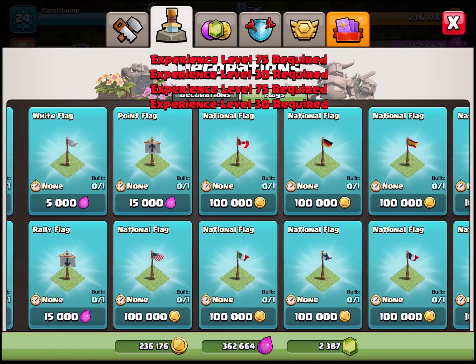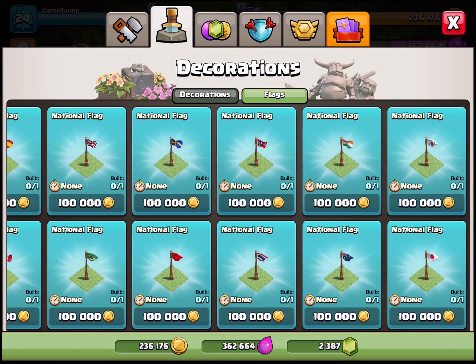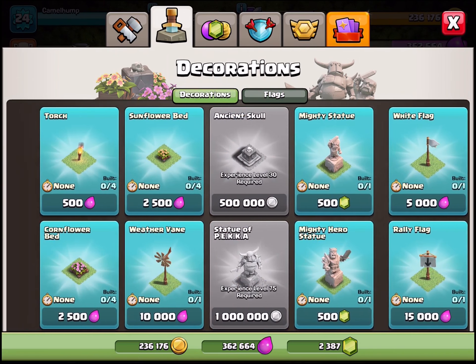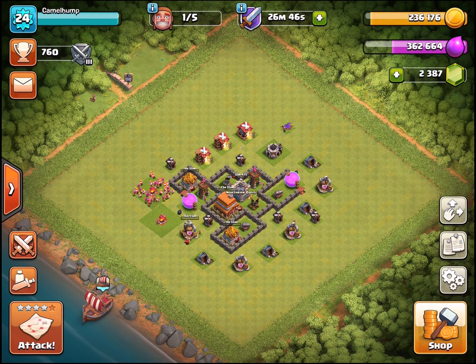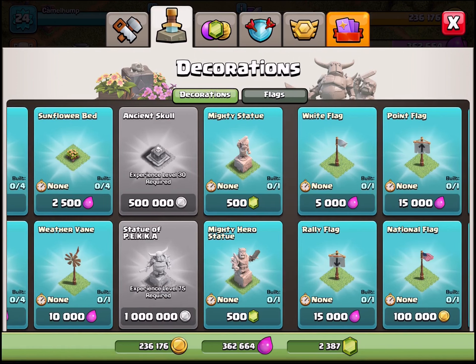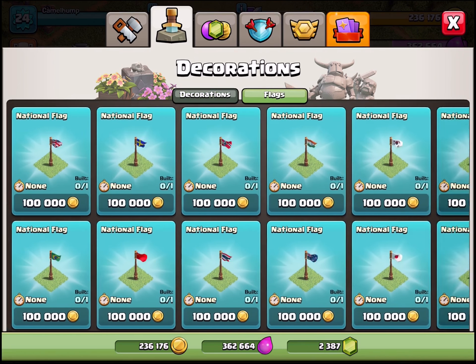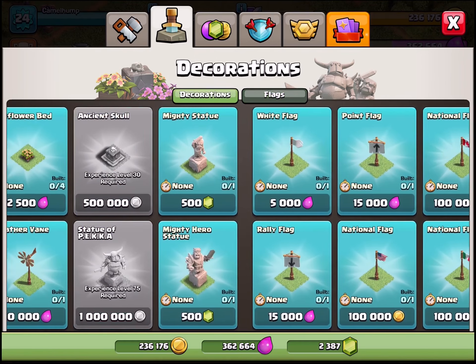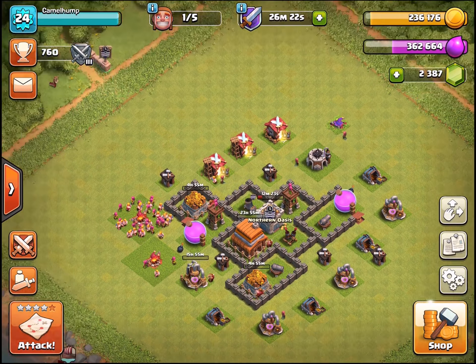There's a one-time offer — 5,000 gems, no storage limit. I don't understand... I think I already got this. And there's a town hall four starter pack. Anyway, let's talk about decorations — I don't think I've covered them. They don't impact your base at all; they're just a cute little thing to personalize your base since all this grass is kind of ugly.